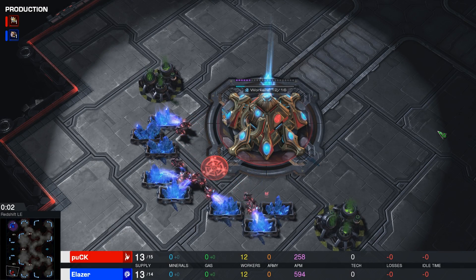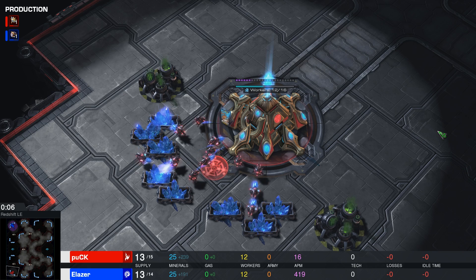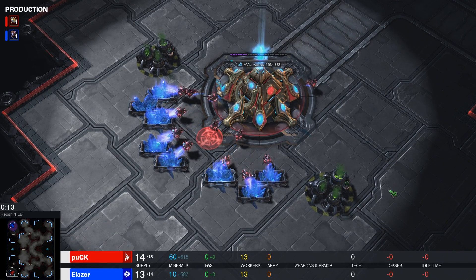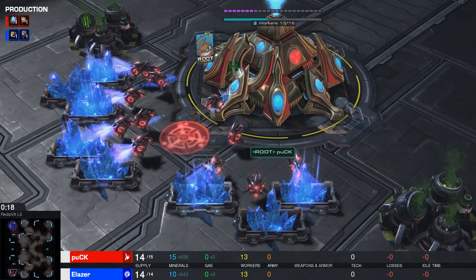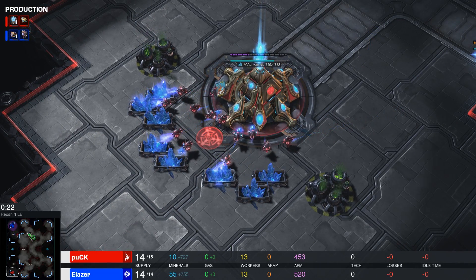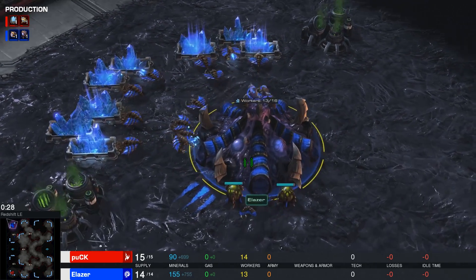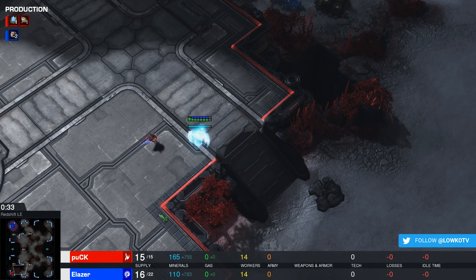Hello everyone, my name is Loco and welcome to another StarCraft II video. What I got for you today is a Zerg vs. Protoss that was recently played over at WCS Austin. Spawning in the bottom left-hand corner of Redshift Alley and playing with the Red Protoss probes, we have none other than our North American hero who goes by the name of Puck. His opponent spawning in the top left-hand corner, playing with the Blue Zerg Drones — we are currently looking in the main base of Elaser. This should be a really good match of Zerg vs. Protoss.